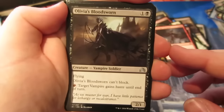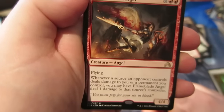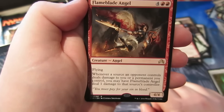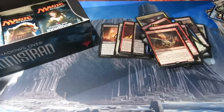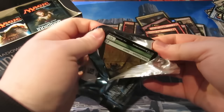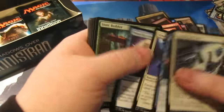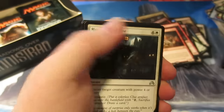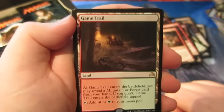On to the uncommons: Olivia's Bloodsworn, Reckless Scholar, Haunted Cloak, and we have Flameblade Angel — 4/4 for six. When a sorcery an opponent controls deals damage to you or a permanent you control, you may have Flameblade Angel deal one damage to that sorcery's controller. Still looking for that lovely Jace — not that I'm complaining about this box, it's been pretty goddamn good. Next pack — Skin Invasion, Broken Concentration, Humble the Brute, Woodland Stream. Our rare is a land — Game Trail! Taps for green and red; you may reveal a Mountain or Forest from your hand, and if you don't it comes in tapped.